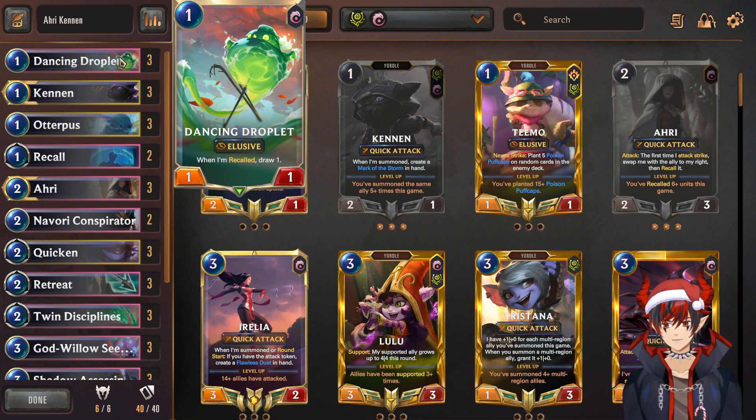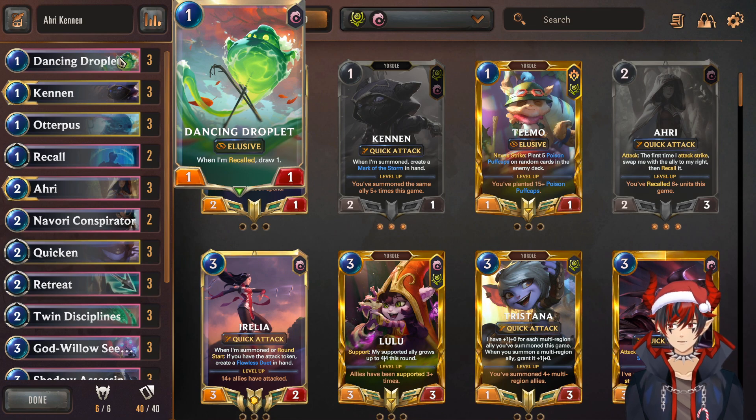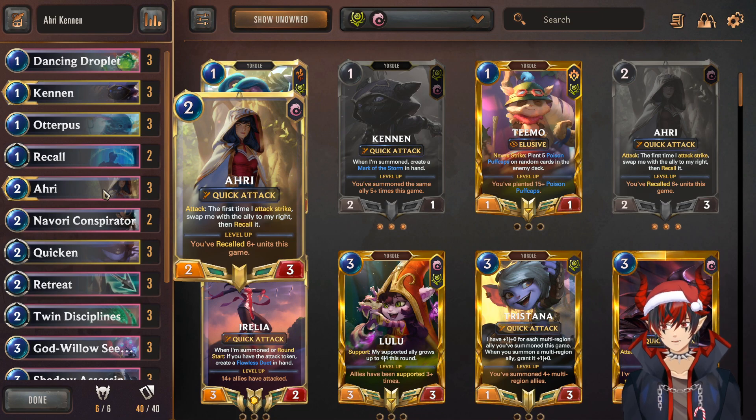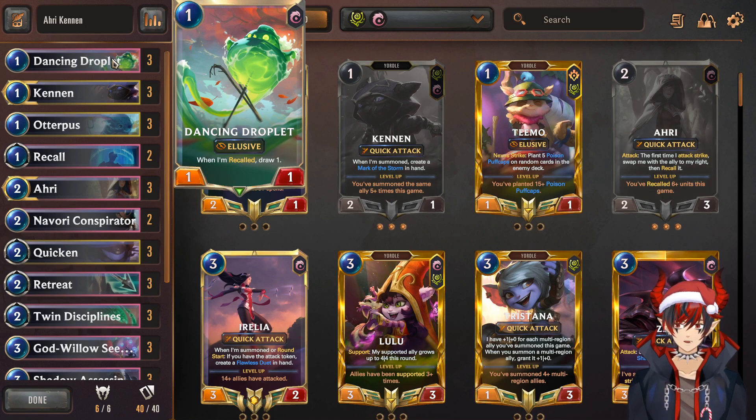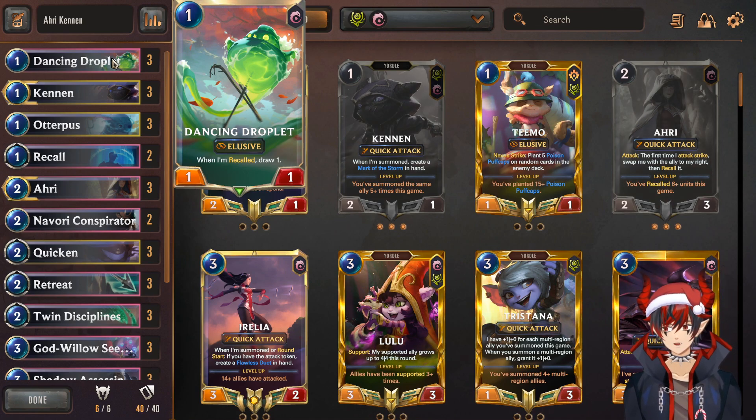We have Dancing Droplet in here. Dancing Droplet's really nice because it's elusive, and when it's recalled, you draw a card. This has immediate synergy: play Dancing Droplet on defense turn 1, go into attack turn 2 with Ahri, play Ahri, attack — she'll strike, recall Dancing Droplet next to her, he'll go back to your hand, and you'll draw one. It's really nice — it's cycling through early game resources and getting to more combo pieces.